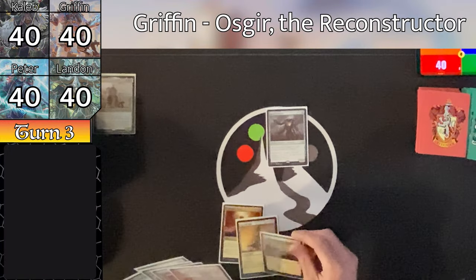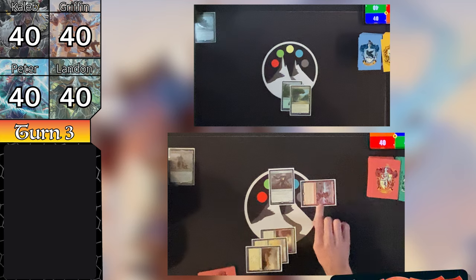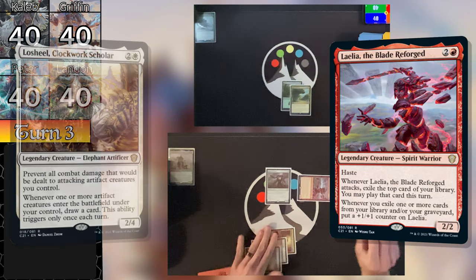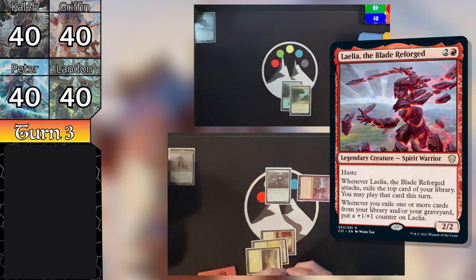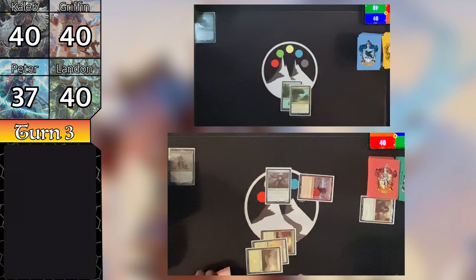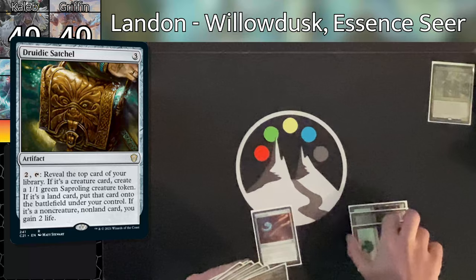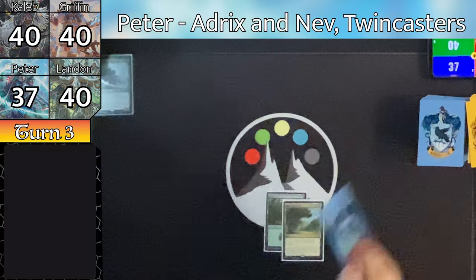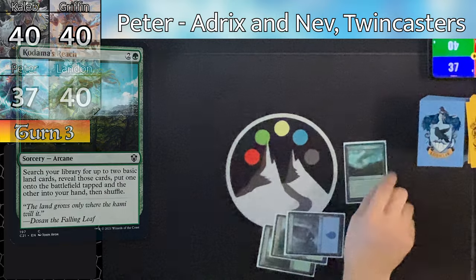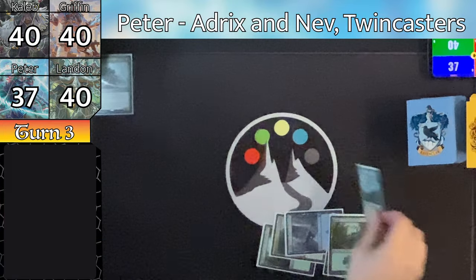Caleb untaps and draws, plays a Plains, and decides to be the first person to bring their commander into play. Brina is a very spicy commander because her effect happens with all of your opponents, and she can get very big very quickly. Caleb passes the turn to Griffin. Griffin untaps and draws, plays a Plains, and taps three mana for Lelia the Blade Reforged. Since she has haste, he heads to combat swinging her at Peter. On attack, Lelia triggers and exiles Lachial Clockwork Scholar from the top of Griffin's library, and also gets a +1/+1 counter. Peter takes the damage, dropping down to 37.